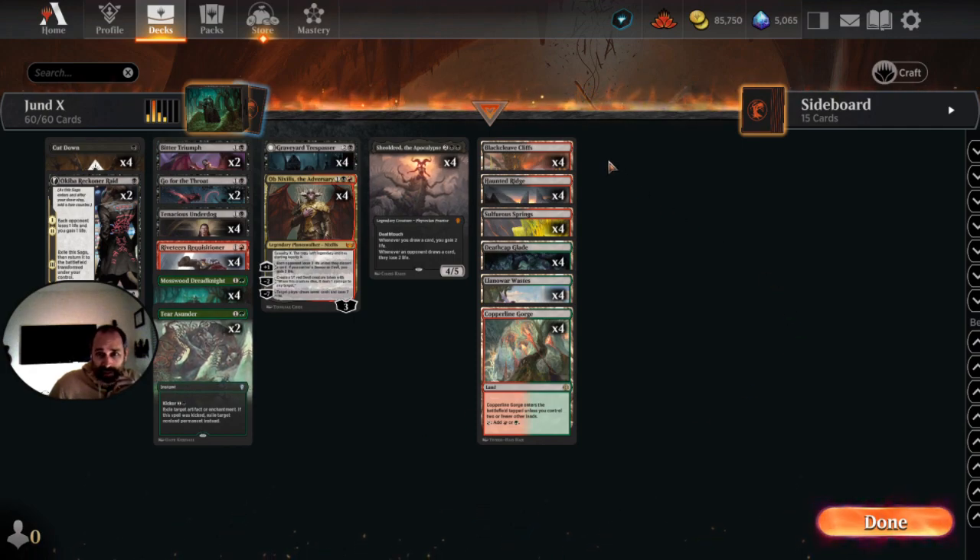The mana base is strange and perhaps could be improved. We're not playing any man-lands, we're not playing any basics, we're not playing any legendary lands. All we want is the colors of mana that we need early on in the game, and that's it. So that's what this mana base is intended to do — it's definitely a trade-off.